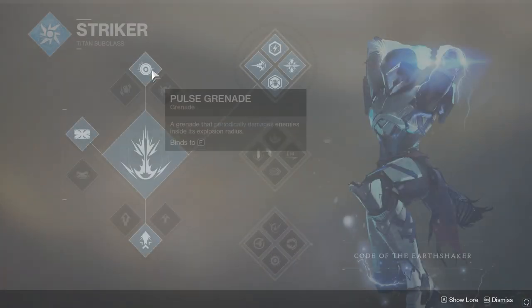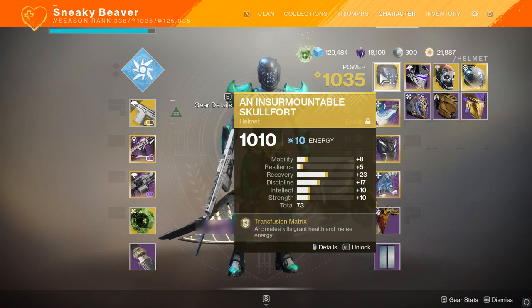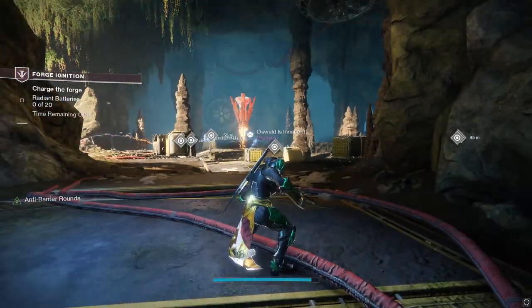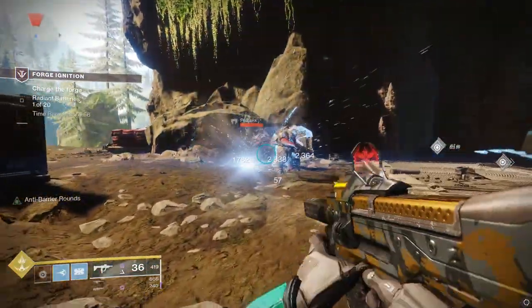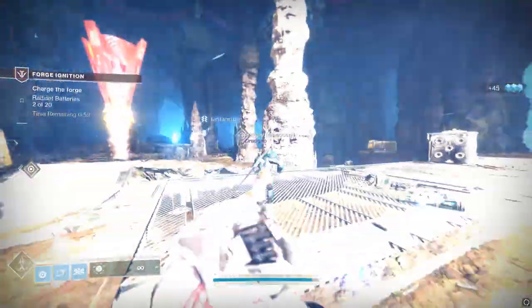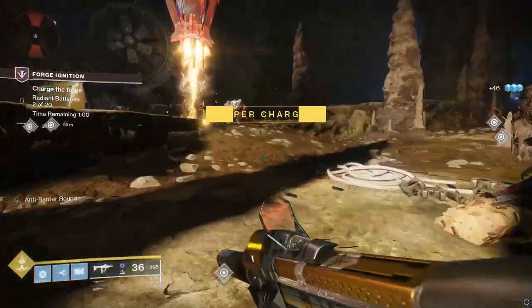Definitely use this Titan build. Top Tree Striker, Skullfort — it's a sick combo. Here's Monte Carlo, the auto rifle that will get your melee back. It should take you approximately three forge runs on average. You can infinitely build up a clock if you have a fireteam, but I've heard if you go up to about an hour or 30 minutes it'll just kick you out, so it might take you like three runs.